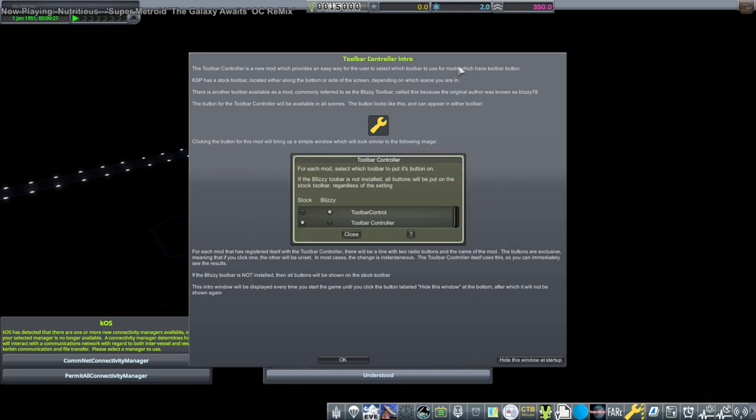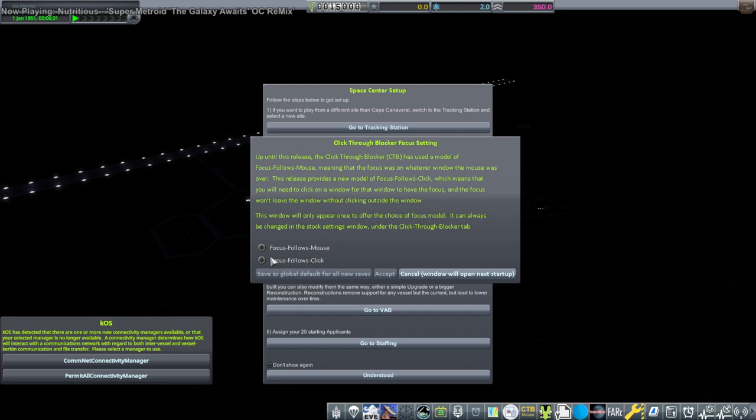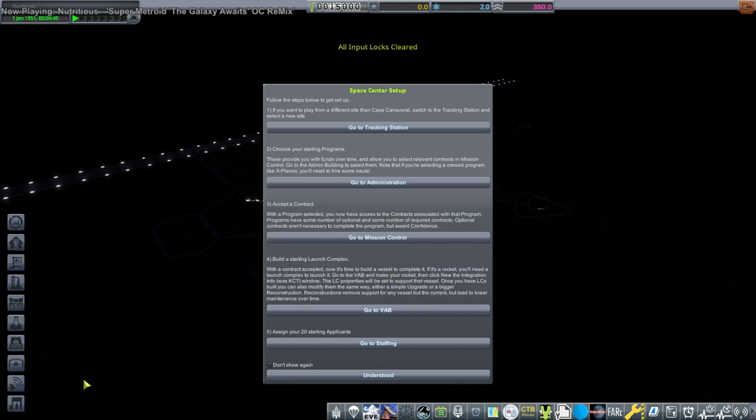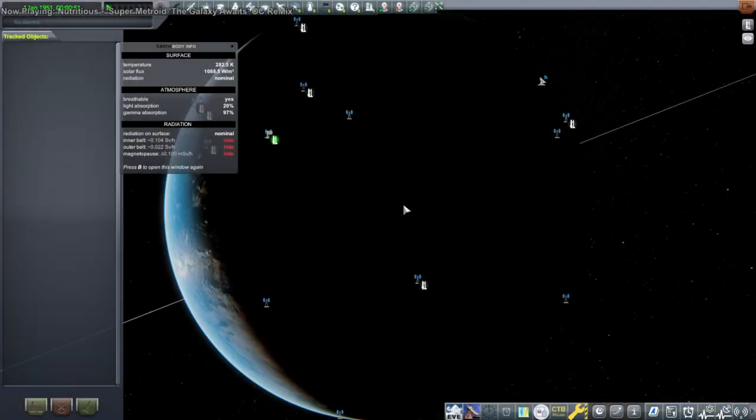So here we are in the save. I installed this with Seacan, and I'll have the mods in the video description. I just did an RP-1 Seacan install, making sure to set the game compatible version to 1.12, and then I installed all the recommended ones that were already pre-checked. I added a few other things — I'll have those in the video description.